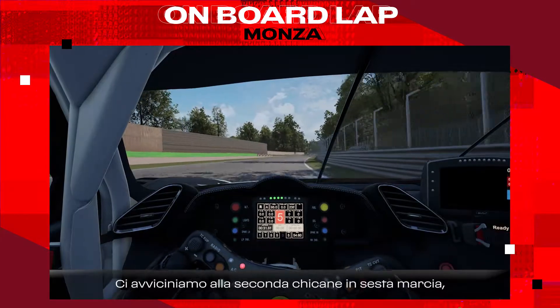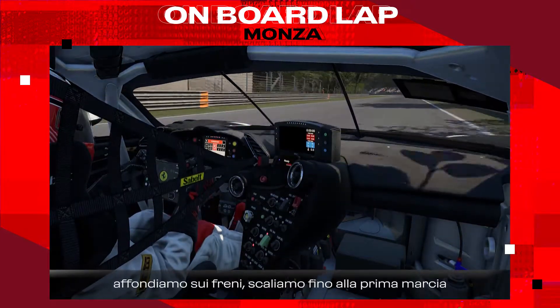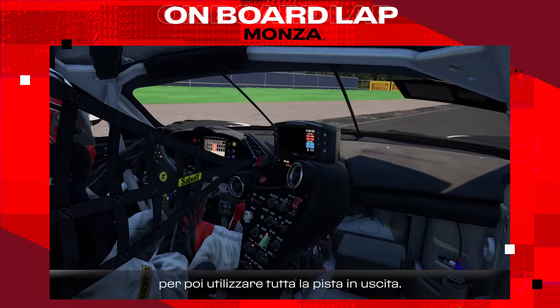Approaching the second chicane in 6th gear, braking zone around 150 meters. Hard on the brake, down to first gear just to get the nose down. Short shift in the chicane and use all the track on the exit.